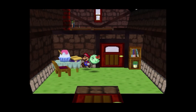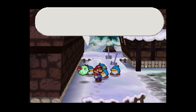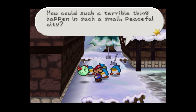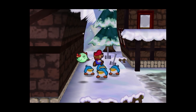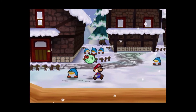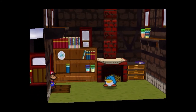Nothing suspicious here. 'A penguin murdered — it's like Wormwood of Herringway's mystery novels.' How terrifying. It just goes to show that you should never trust your first impression of people. I don't want to talk to you guys — you're not going to be of any help — so I'm just going to go around looking for clues. And now everyone thinks I'm the murderer. Great, thanks.